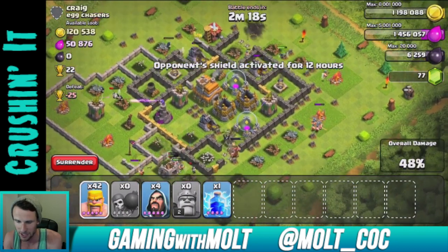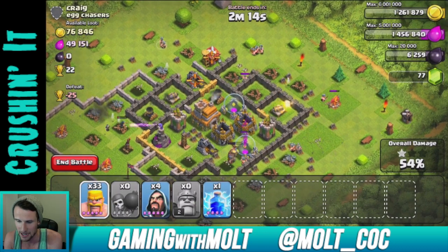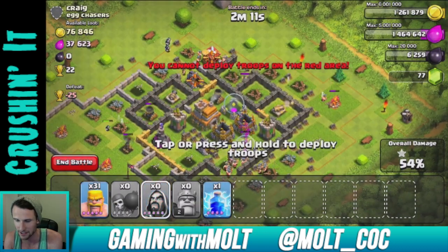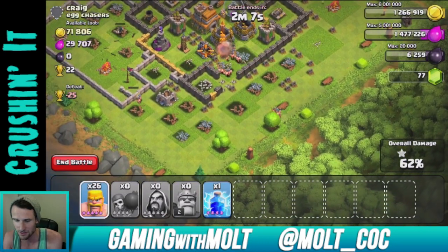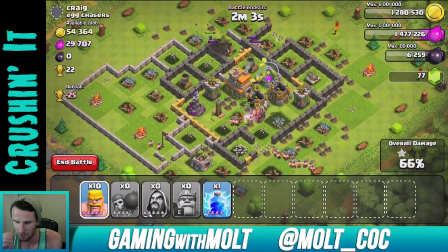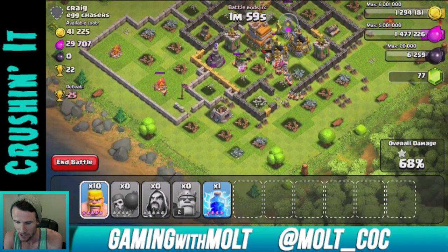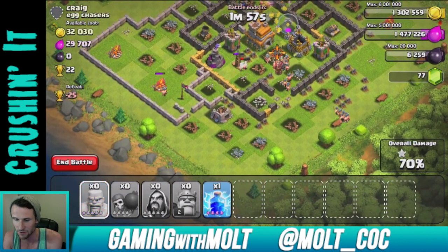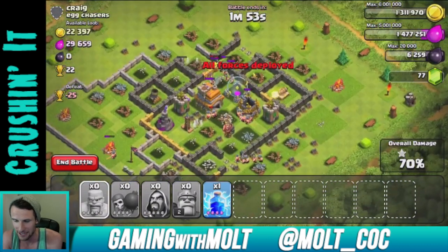As you can see we've gotten a majority of the loot so far — we're just going to keep ticking away at all of these collectors and pumps. There's not too much left. We're in the middle, the king's running in there. We do have a bunch of barbarians left, and all of the mines and pumps are done, so everything else is in the center of the base. Hopefully we should be able to get the majority of it.